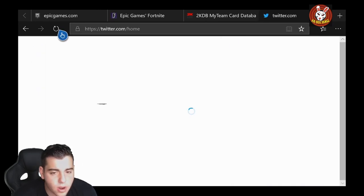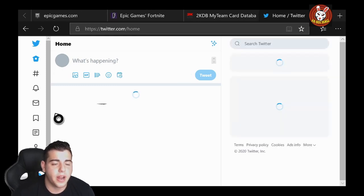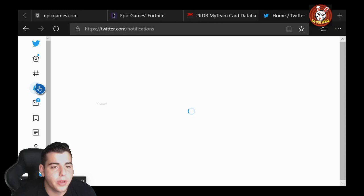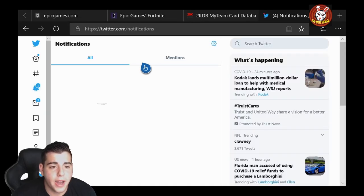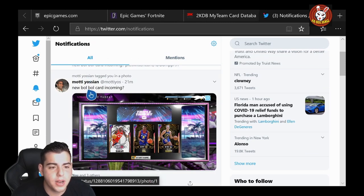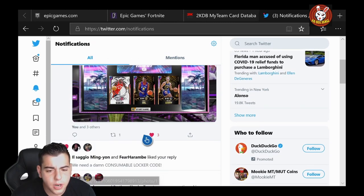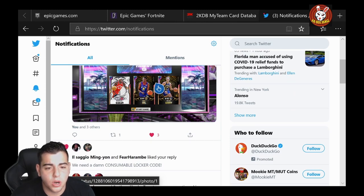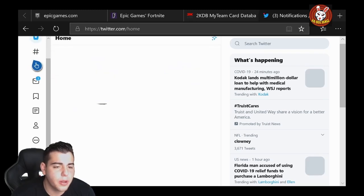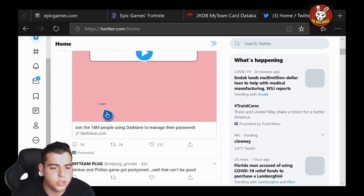I know it is leaked. I just want to show you my mentions real quick because it is a Giannis, and honestly a Giannis would be absolutely incredible. My boy Marty Ocean right here — small forward, power forward, Giannis. It's a reward card. People are showing there are token reward players, though I'm not totally sure.